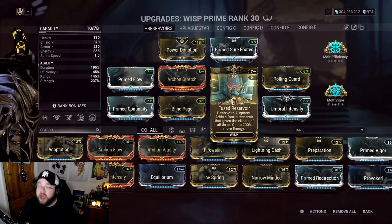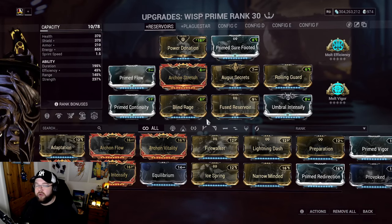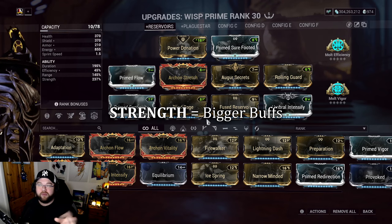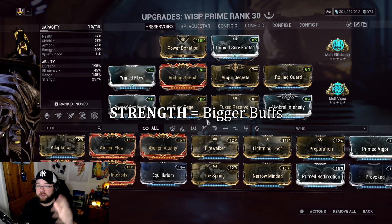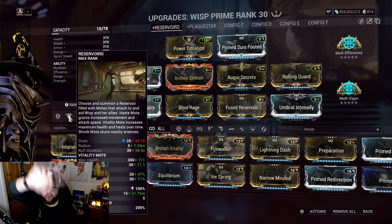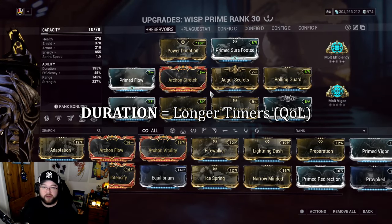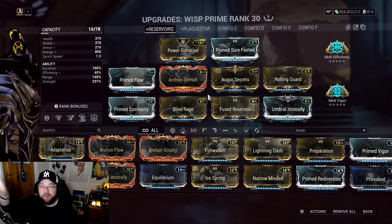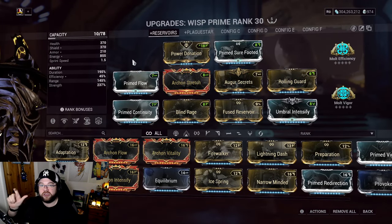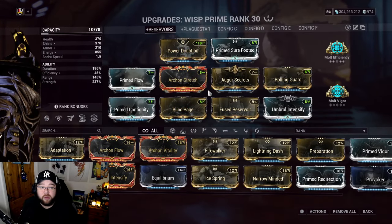That's a fantastic quality of life improvement for quickly buffing allies. From here, focus on two things: number one, if you want to buff allies' health, survival, movement speed, and attack speed, go Strength - more strength means bigger return values across the board. That's your main priority.